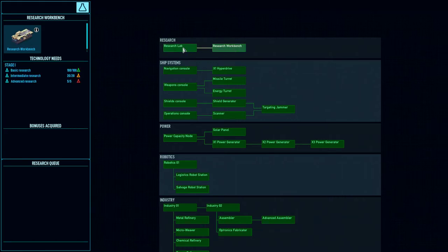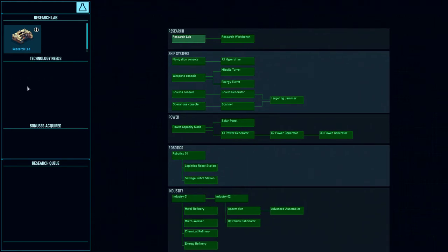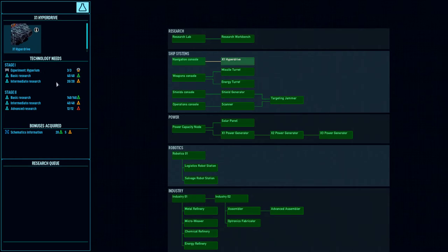Each research item has some basic amount of time. You start with the research lab technology always, because otherwise you can't do any research. Each research has the normal research that you need to do using the research lab facility, and then there are also experiments that you have to do using the new building called the workbench. You take individual resources from your ship's stores, and then one of your crew members will sit there on the lab bench and pull them apart and try to figure out how they work. Once they've done a certain number of those experiments, that satisfies that part of the research. You want to get that going as early as possible because you can't do a lot of important upgrades without it.